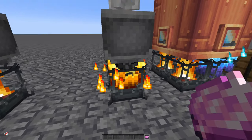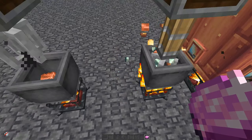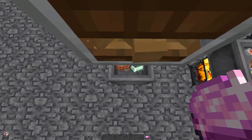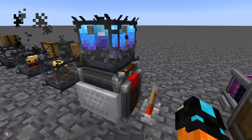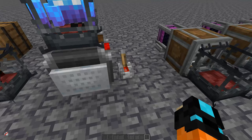Let's heat this blaze burner up — and there it goes, mixing away all that wonderful brass. Over here we have a smoldering blaze burner with the same ingredients for brass, but it's not doing anything. A smoldering burner doesn't provide enough heat to cook brass.